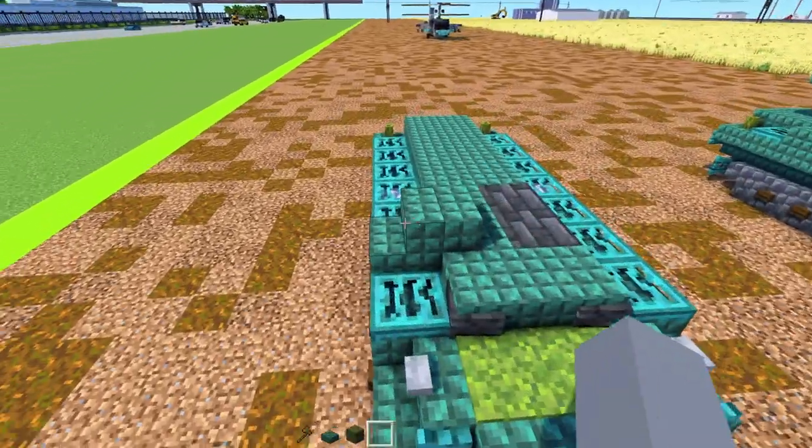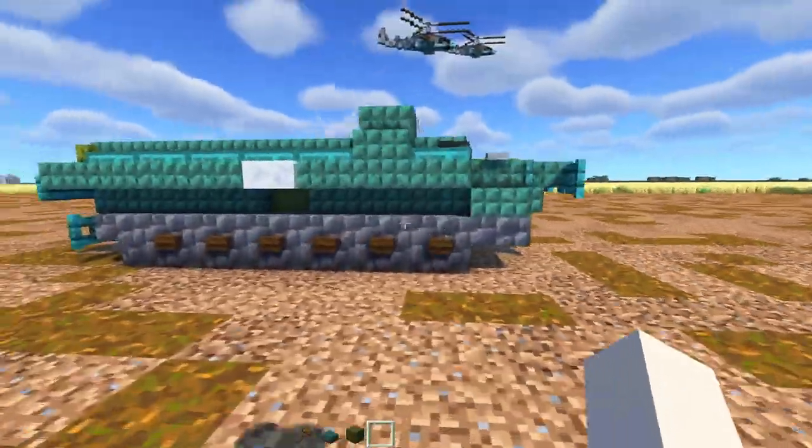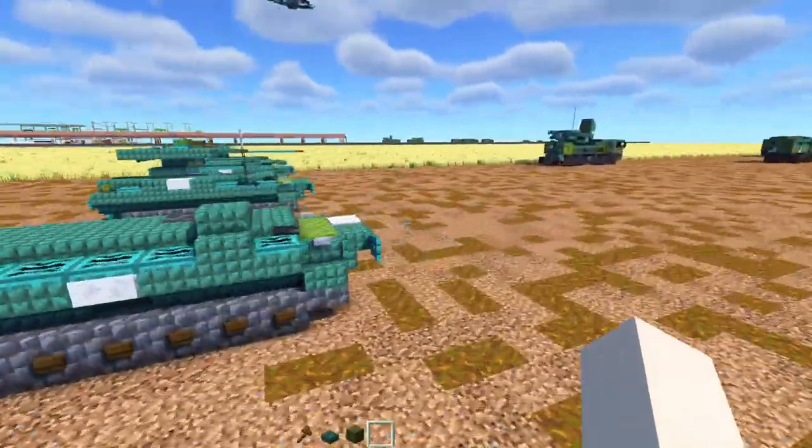Another tricky part was having this little hatch here so it kind of sticks out. Here are the wheels on the sides using shreds and lights, and yeah that's pretty much it.